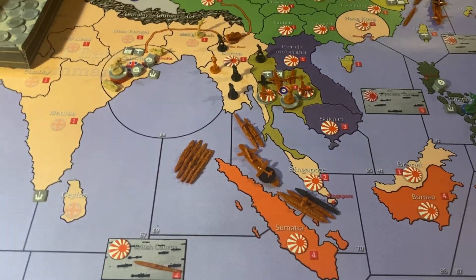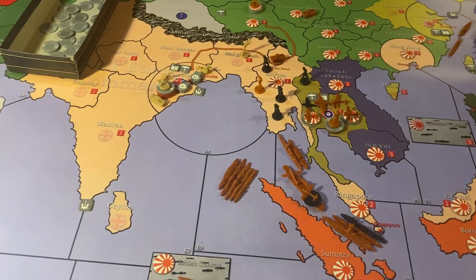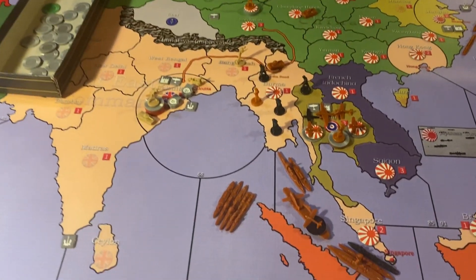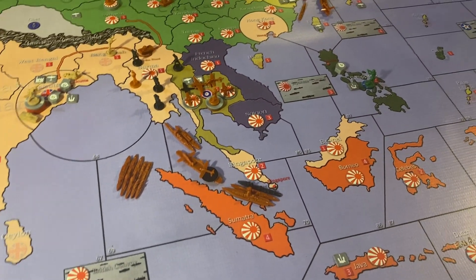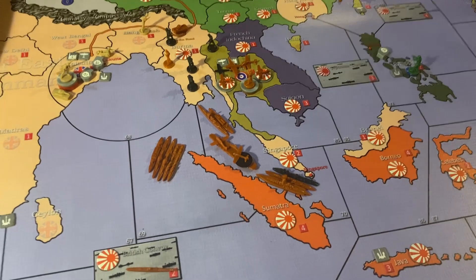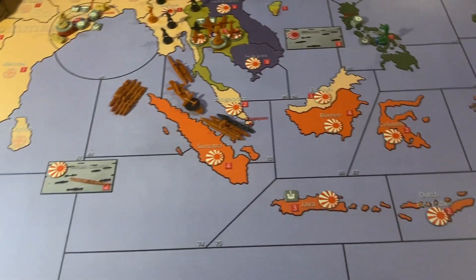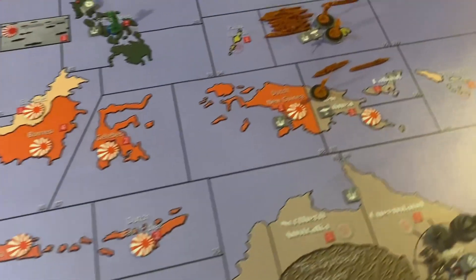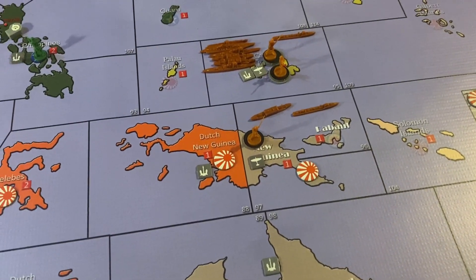Siam built 10 infantry. Japan is going to take Calcutta at some point, but there are two fortresses and a ton of infantry there. Right now they're just placing stacks of infantry because they need land forces on the ground. They have a medium-sized air force and moved their fleet to take New Guinea.